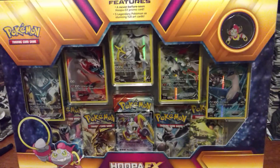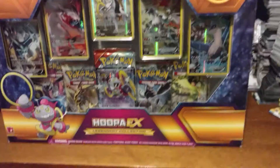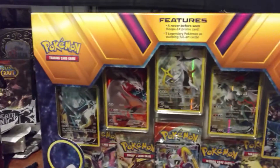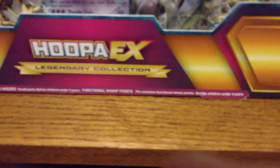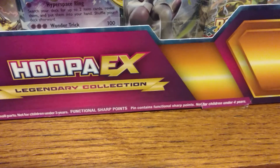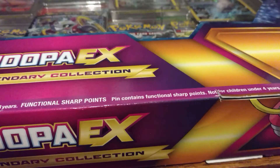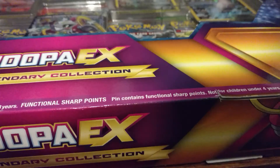Today we are going to be opening up a Hoopa EX Legendary Collection Pokemon set. I got this at Target a few weeks ago. I don't know why I held off opening it so long, but I purchased it when I had a coupon for 40% off — or 20% or something. The point is, I didn't pay full price for it, which is good because, holy crap, are these things expensive.